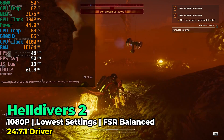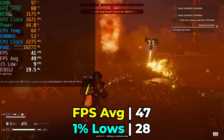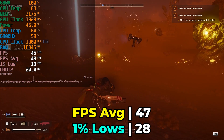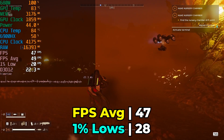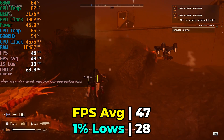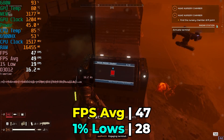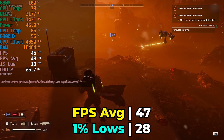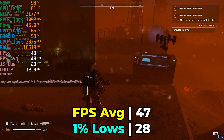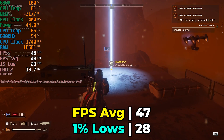The first game I looked at is Helldivers 2. I really like this game and was curious to see if this system could handle it. Running with the lowest in-game graphics settings and FSR at the balanced preset — the exact same settings I used on the 7940HS — this system really struggles to keep up. Specifically, those 1% lows make it a very inconsistent gaming experience. The TDP was locked at 45 watts out of the box, and it's just not enough to fully feed the GPU and CPU. Temperatures also get pretty high because the system has a very low fan RPM setting.